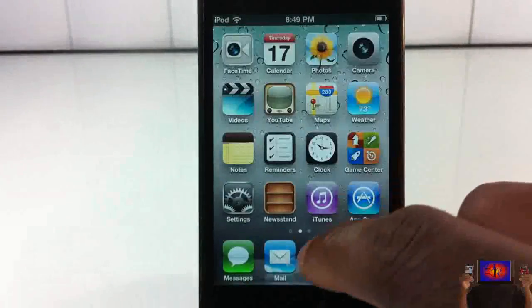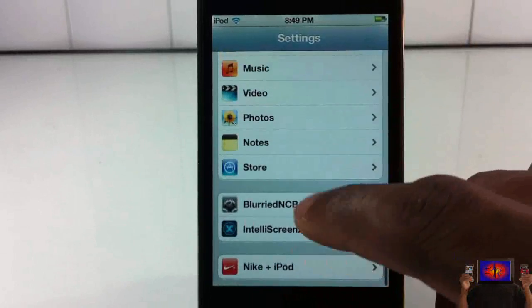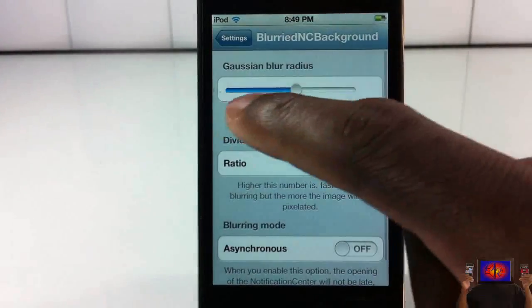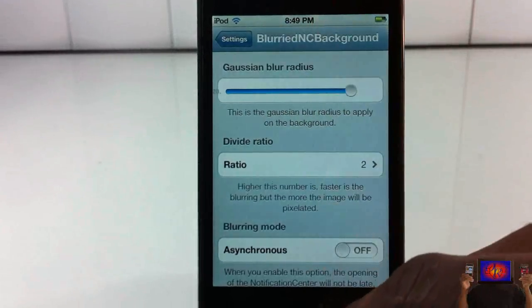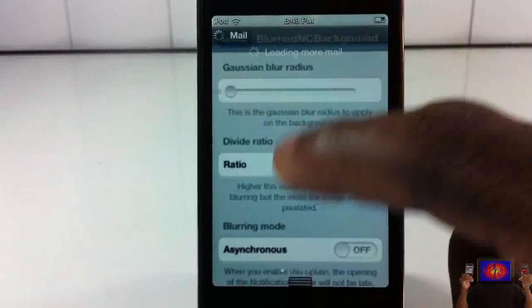As you can see, there are a couple of settings inside. Not much to talk about — you can go in and scroll down until you see Blurred NC Background, and you can just play around with these. You can make the blurriness higher or lower.